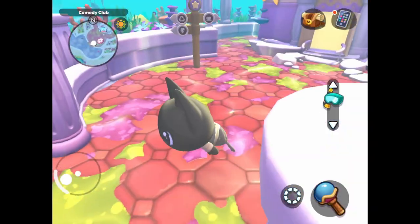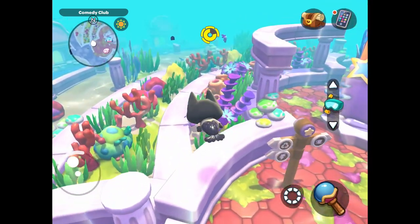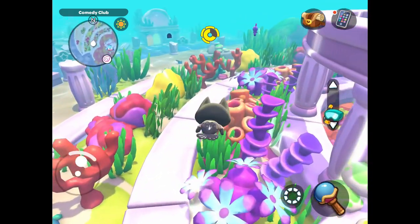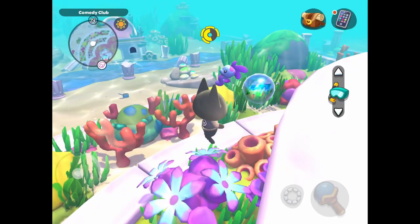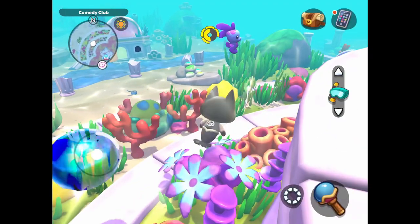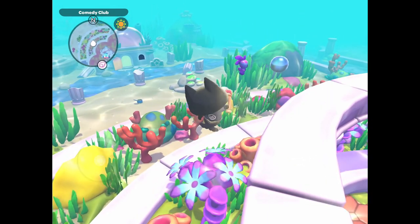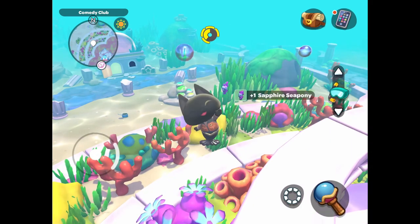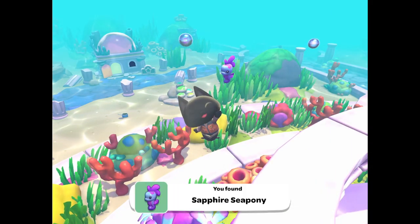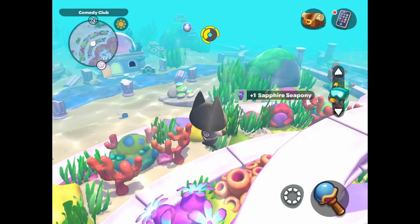The next critter on the list is the Sapphire Sea Pony, which is a really easy critter to find. If you just swim around the comedy club, one should appear. I'm not really great with the bubble wand — as you can see I'm clicking a bunch of times and somehow always seem to miss. But one thing I'm learning is if you just give it some time, usually the bubble will kind of float or find its way towards the critter and you'll catch one eventually, or maybe you're just better with the bubble wand than I am.